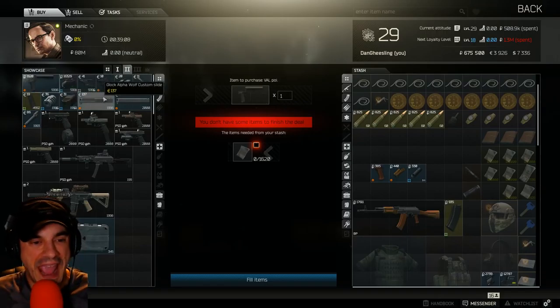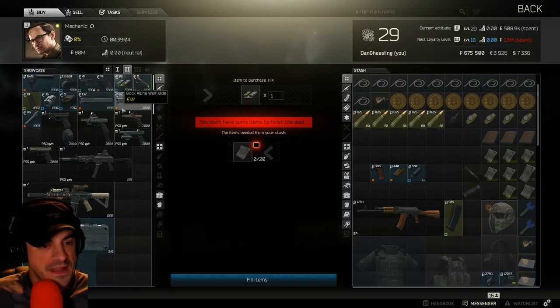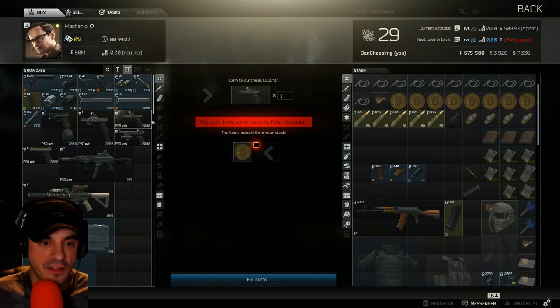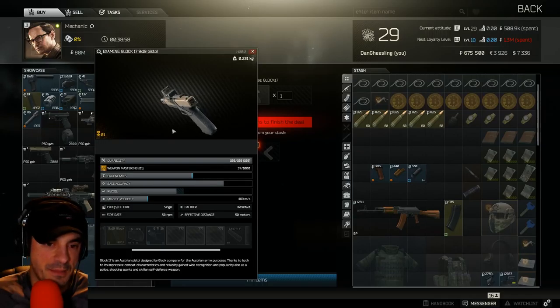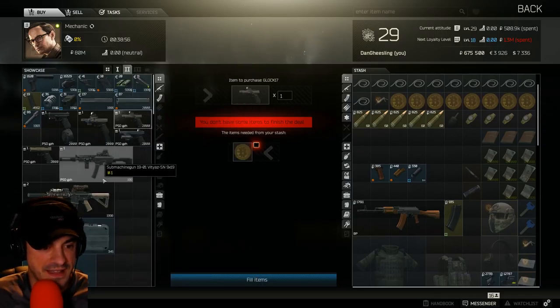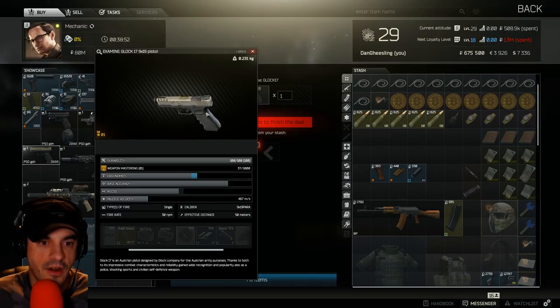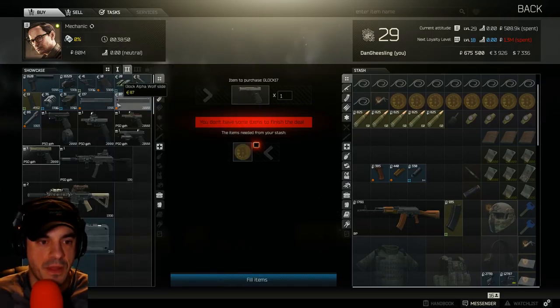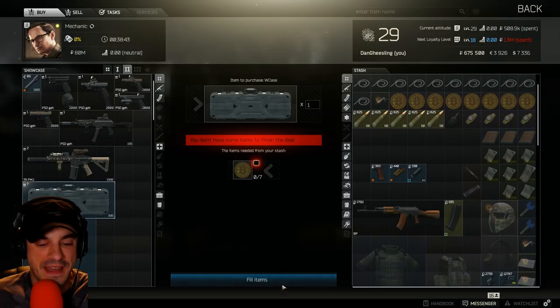We finally unlocked mechanic level two by spending half a mil with them. So as much as I want to buy the gold Glock — it's got gold bits on it, semi gold brown, there's a gold donger on top of that — we've got to use it for a more economical purpose. We're going to burn seven Bitcoin for our first weapon case.